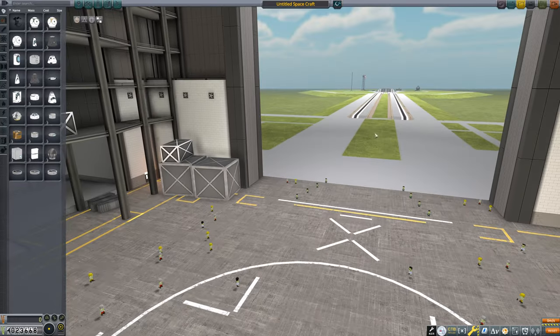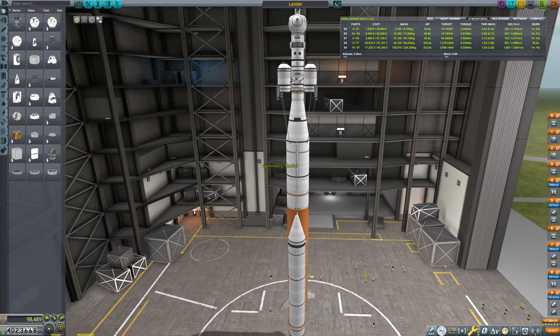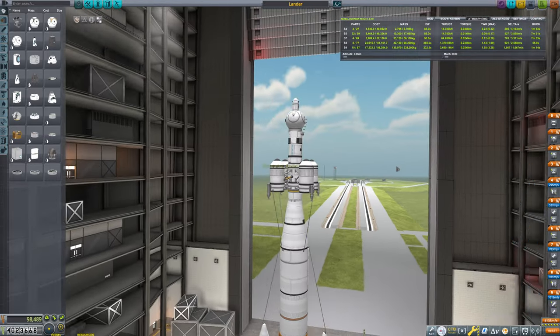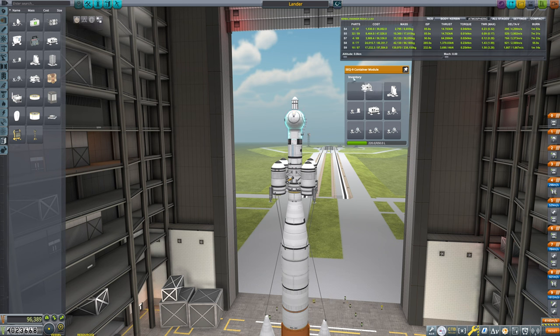We'll hop into the VAB here and we're going to grab our Gilly Lander. We're going to have to make a couple of modifications to it. So we'll open this up - this is going to be the lander, the last one of these that we flew. That is absolutely fine, this will have more than enough to do our mission here. But we're not going to want this to be what we bring along - we're going to go into our cargo and completely empty this for the time being.